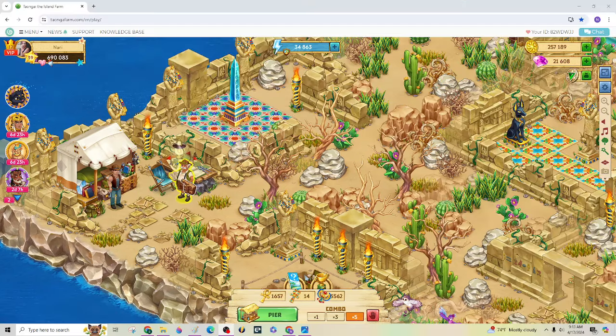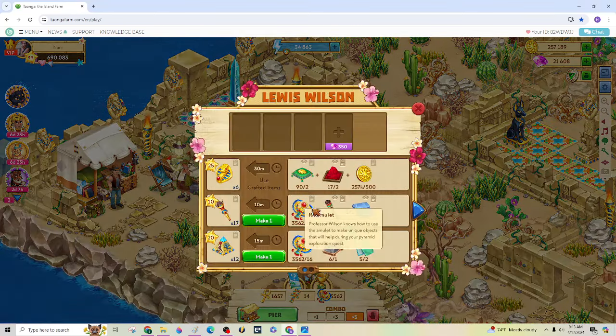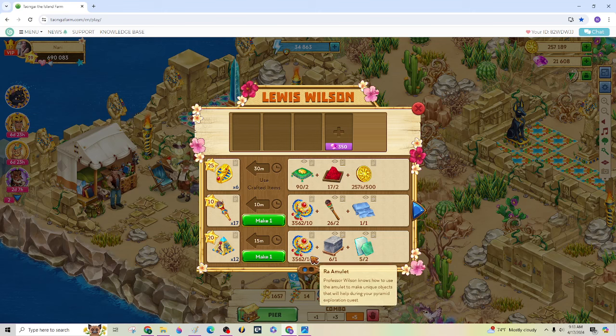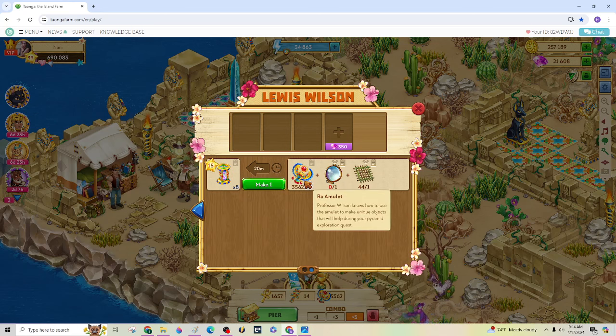Here's the old dude, Lewis Wilson — he shows up everywhere lately. When you click on him, you need these raw amulets to craft the artifacts that you need. I only got two from the pit. The better way to get those is off of Mission Islands — you get way more on the Mission Islands. There's a look at that shop, and you need the raw amulets for this too — this is what you need the other things for.